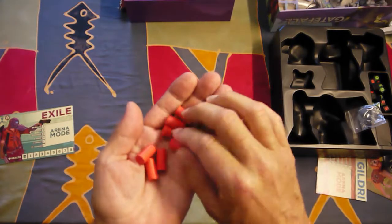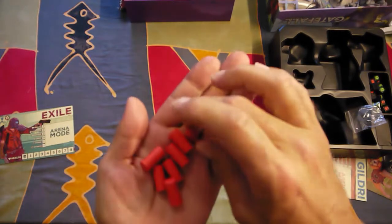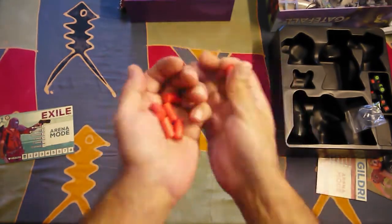And the status pointers — I think they're great. They are tall, maybe they can fall over easier, but they're much more tactile and larger.